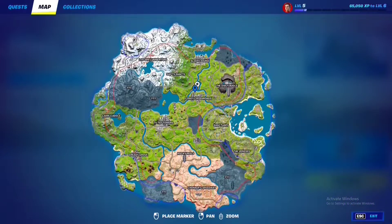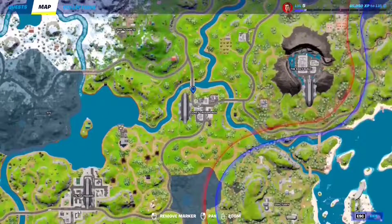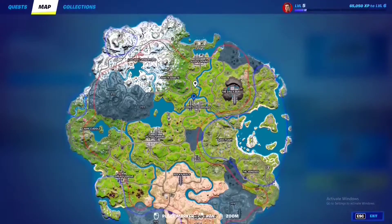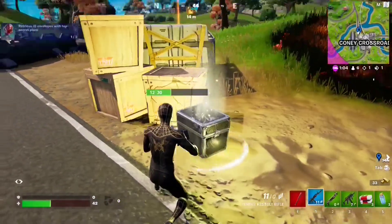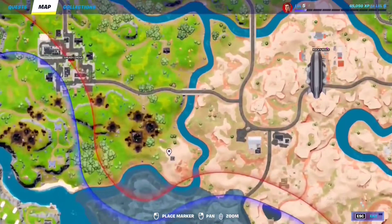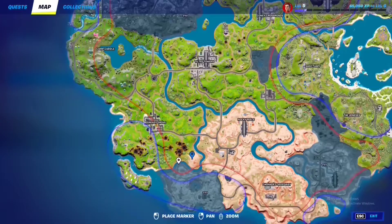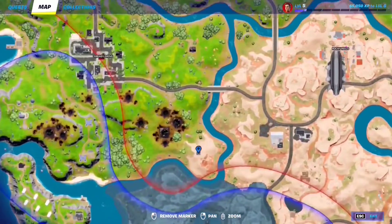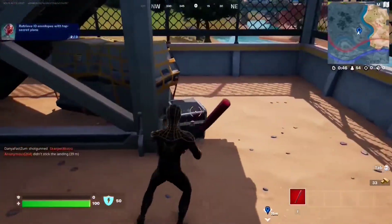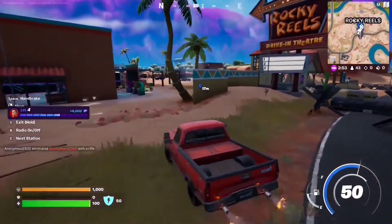Stage 2 is to retrieve three IO envelopes. The first envelope is right next to the uplink at Coney Crossroads — step to the left and you'll find it. Interact with it. Location number two for the envelope is at a little tower right behind this house — interact with it, that's two out of three. Mission number three is going to be in Rocky Reels.